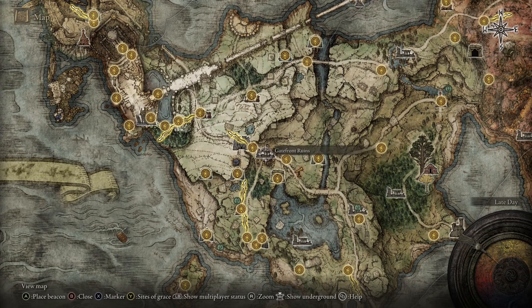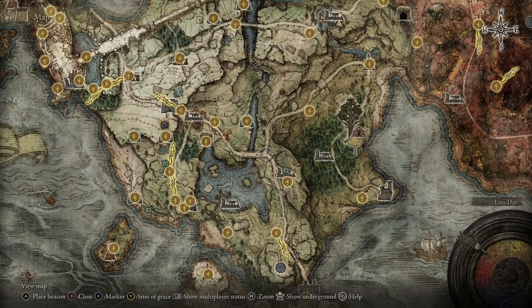The Gatefront ruins can be farmed for the best shield in the first half of the game — it will be useful to melee users during this farm. Then follow the main road right and southeast over the bridge.